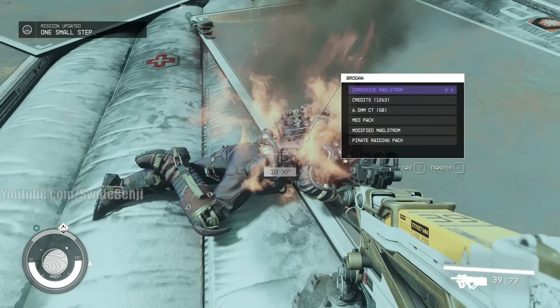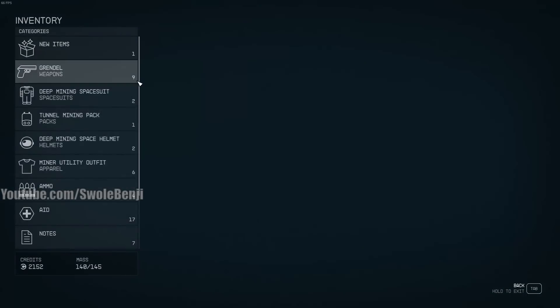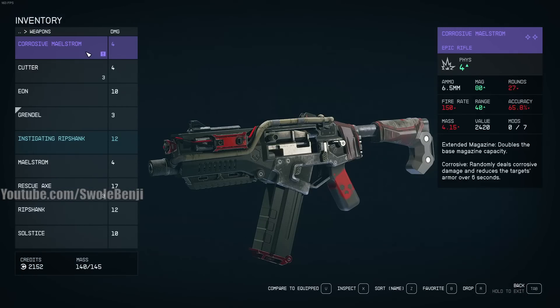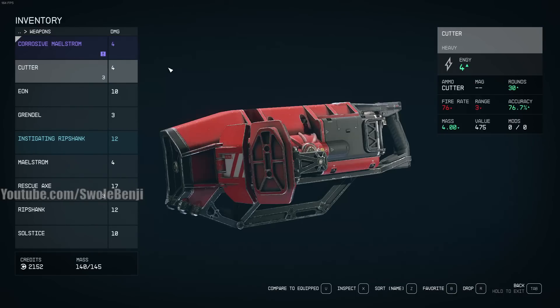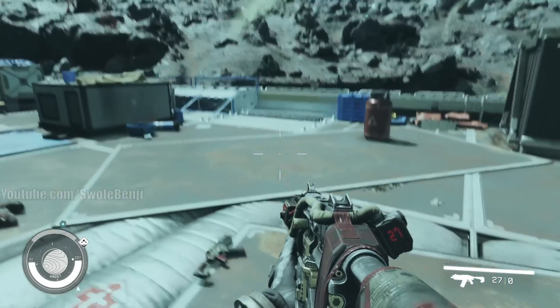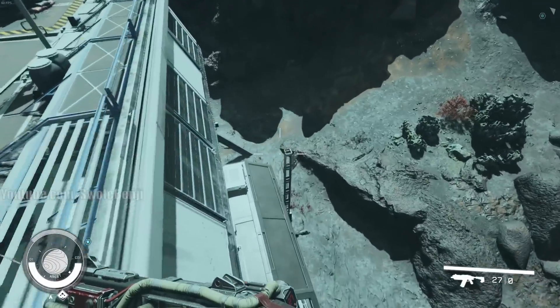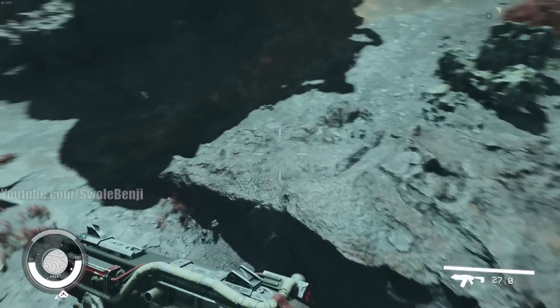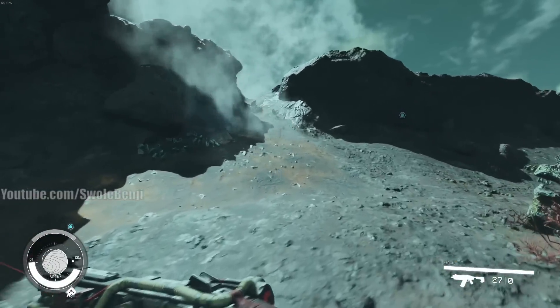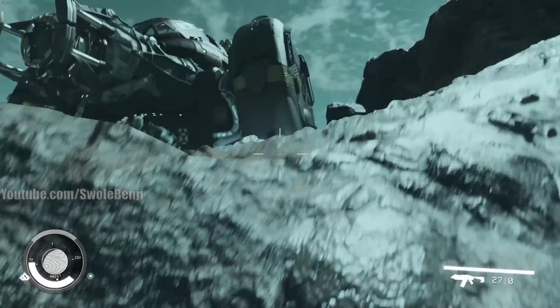Corrosive Maelstrom — epic rifle. It doubles the base magazine capacity and deals corrosive damage, reducing armor over six seconds. I only have 27 bullets, but it's got a laser sight — that's cool. I have not had a laser sight on a weapon yet. This is not even a legendary though; you want to keep doing this to get legendary.